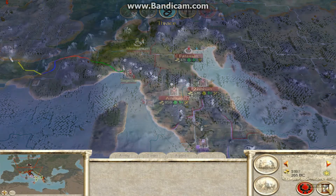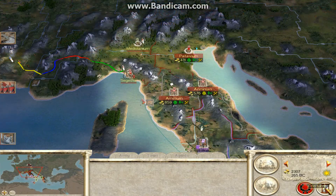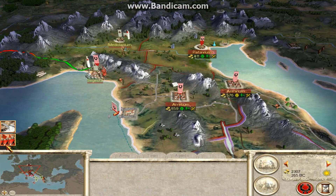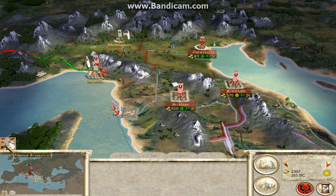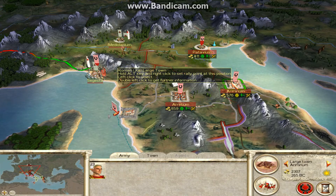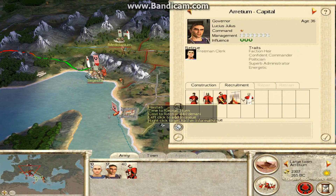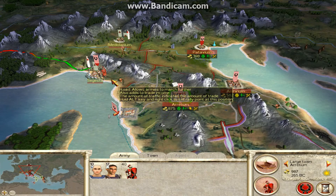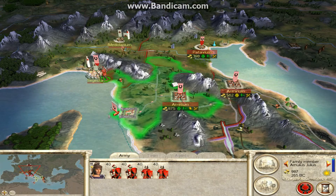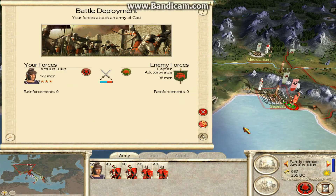I think the Ghouls have sent a big army. Yes, they have. This is bad. Losing a little bit of money. I could cut these off — we need some more men. I'm going to attack here. Let's assault them now then. It is even, but this could go either way.